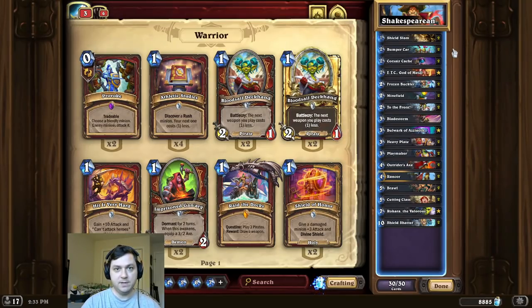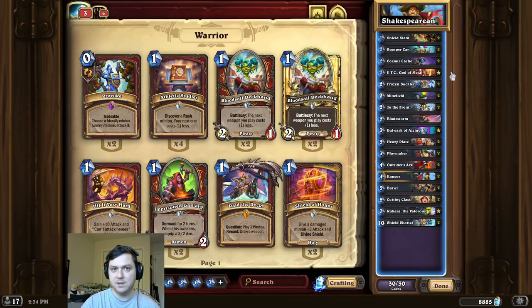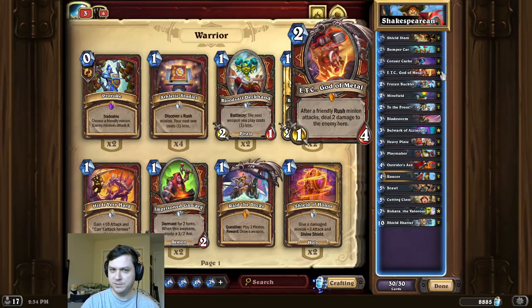One thing to be careful about for this combo is when you play a 1-1 rider, you have to have three board spots available. That's pretty much it for the deck intro this time, guys. I hope you enjoy rocking the opponent's world. Best of luck to you, and thanks so much for watching.